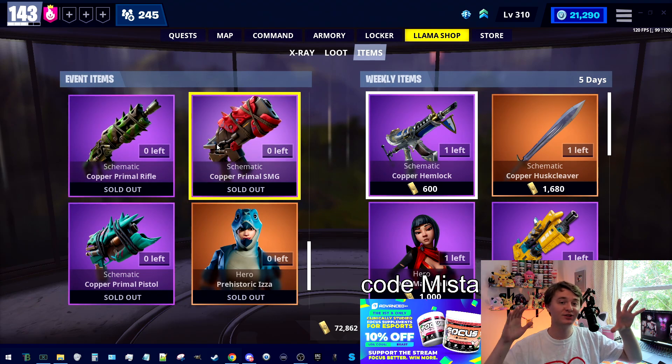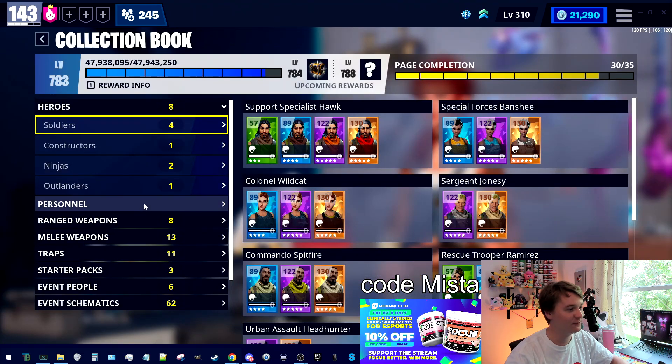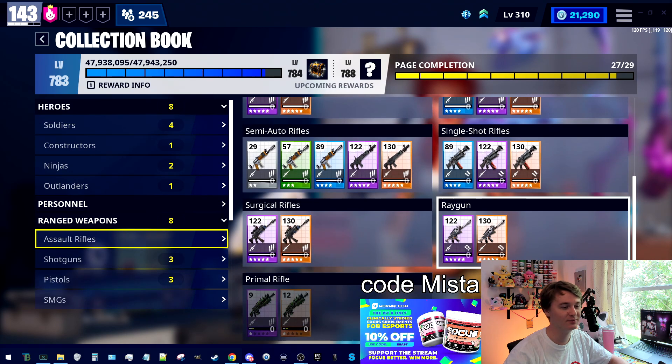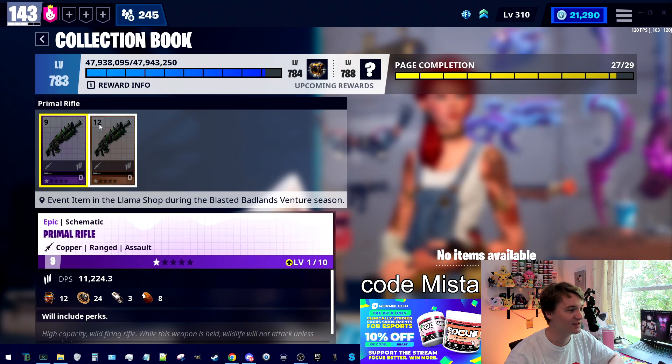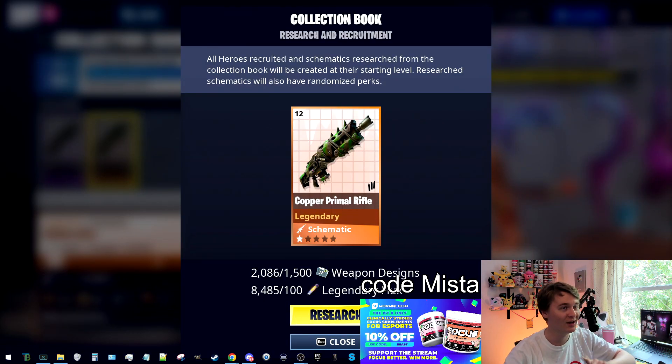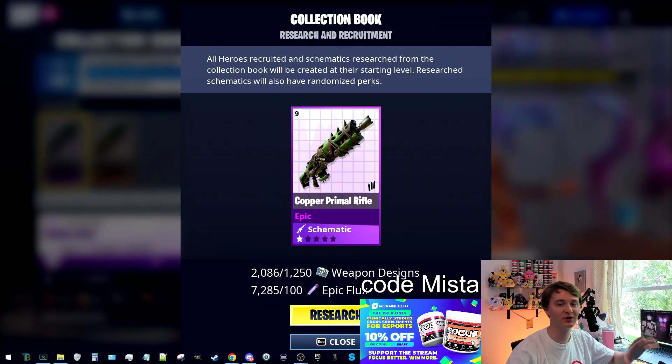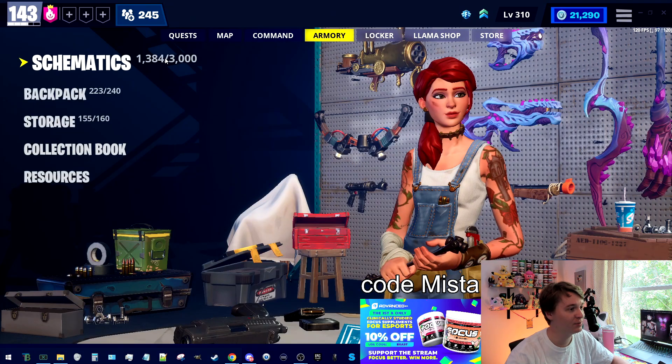This will be going away September 6th, but you can actually flux every single one of the primal weapons. It's not in the personnel section for some reason, but if you go to the Primal Rifle, SMG, or Shotgun, you can flux them. They are not event weapons — they are base game items. If you're looking for a certain six perk and have legendary flux you want to spend, you can do this.